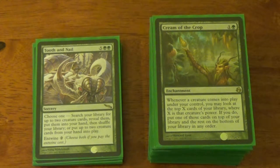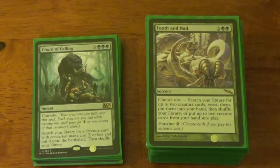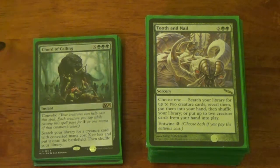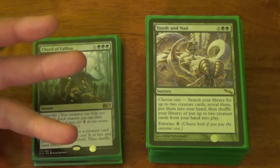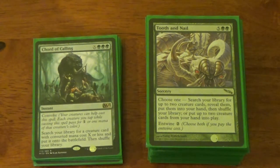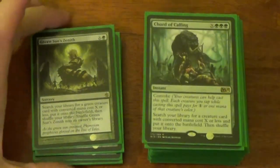Tooth and Nail is a tutor. What I search for depends — I try not to be a total cheeseball and flash out like Duplicant and Deadeye Navigator, or Mystic Snake and Deadeye Navigator, or Master Biomancer and Glen Elendra Archmage. I just tutor up whatever I need at the time. Chord of Calling — I'm not really partial to it, but it's an instant with Convoke that slaps a creature right into play. Three green is a little steep, but with Convoke it really helps.